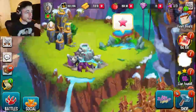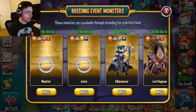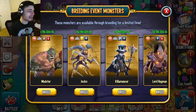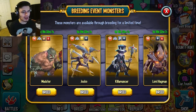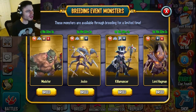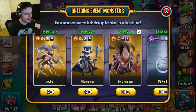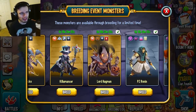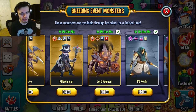Not only are there a bunch of brand new mythics that came out this season — Jocko, Kilomancer, and Mudster — all three of those came out this season and they are all very good. They're also completely free to breed. You can also get Lord Hayman, which is another really great one. He is a little older but he is still a really great monster.